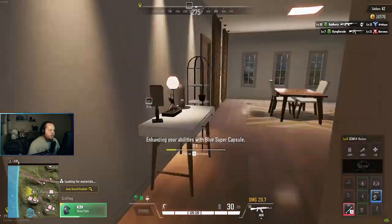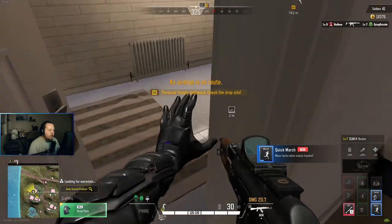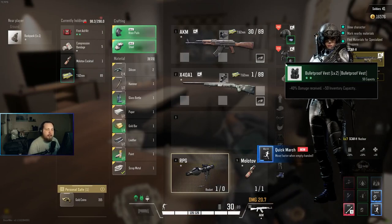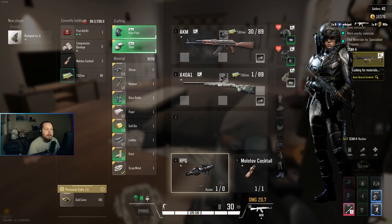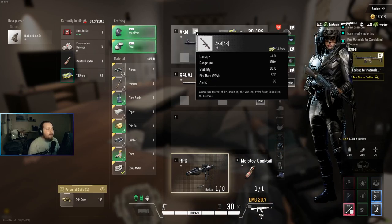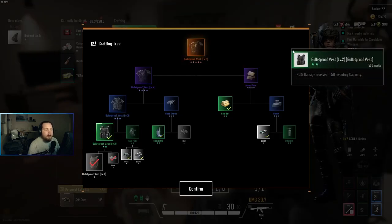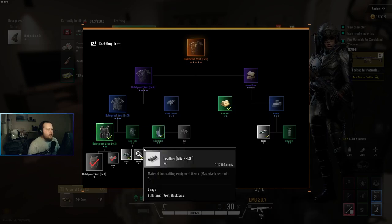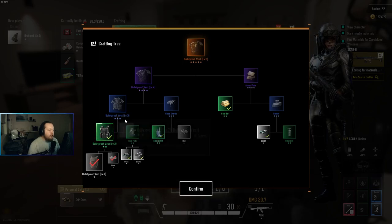Grabbed that capsule, and the silicon — silicon is always nice to have. We got some scrap metal too. So we have knee pads now, and you can see the bulletproof vest level two needs the knee pads. If you don't know how to craft knee pads, click this little tier tree button — you have it for everything: your weapons, your helmet, your vest, and your backpack. If you click it, it opens the tier tree all the way to level five or heroic. We can see knee pads need silicone and leather — which we have.